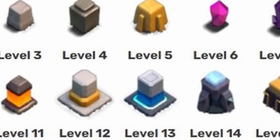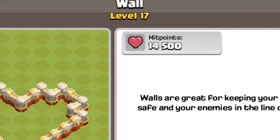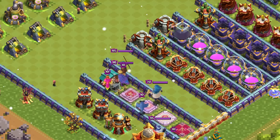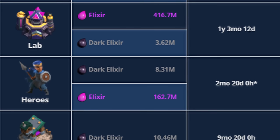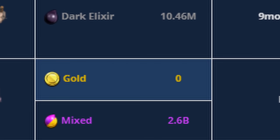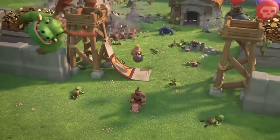Walls are one of the most interesting structures in the game. A max level wall has the most health out of any other structure in the game and upgrading your walls is by far the most expensive part about upgrading your base, which means they must be important, right?